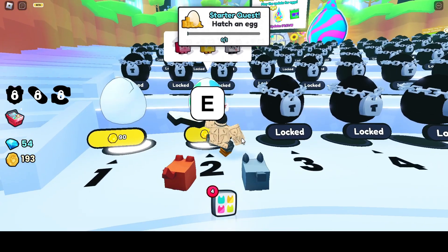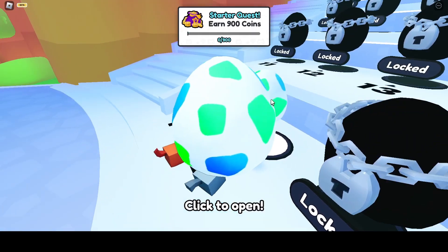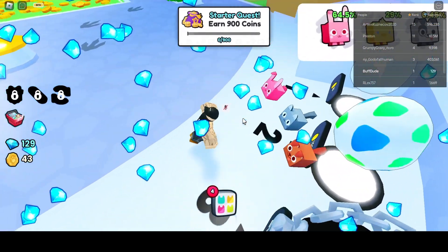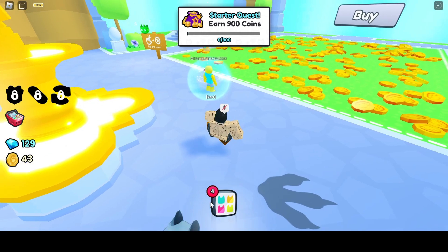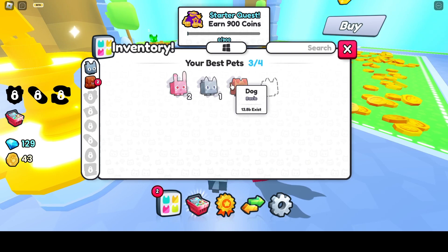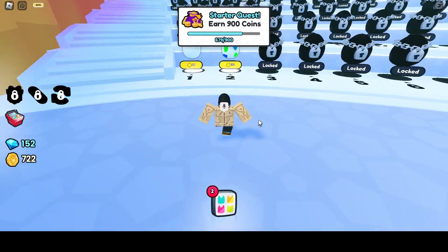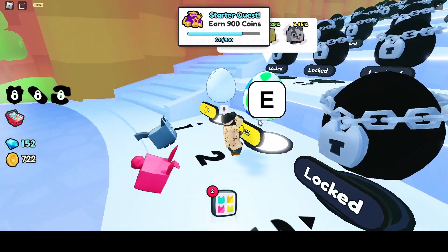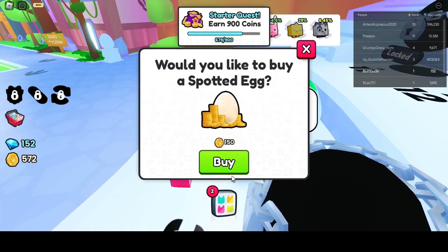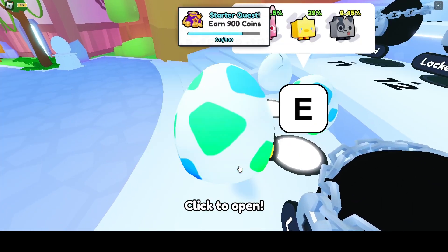I can afford the egg too — spotted egg, let's hope we get a rare one. Bunny, oh that's the common one. Three out of four commons. Let's see if we get a rare one. Nope. Let's get another one — chick, that's better at least.